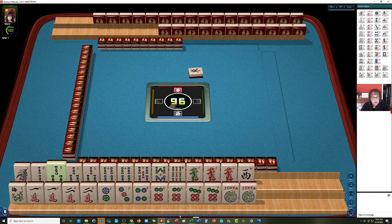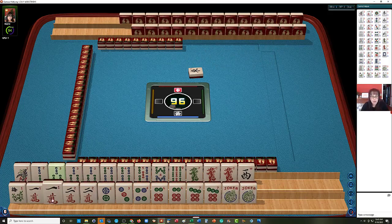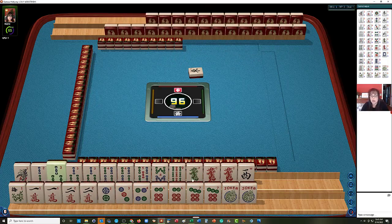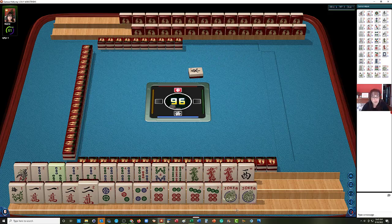We have one, two, three, four, five, eight, nine in BAMs. Pung of threes, pair of fours. In cracks, we have one, two pairs. In dots, we have two, three, four, six, seven — pairs of sixes and sevens. We have a pair of red dragons, a green dragon, a west, flower, and two jokers.